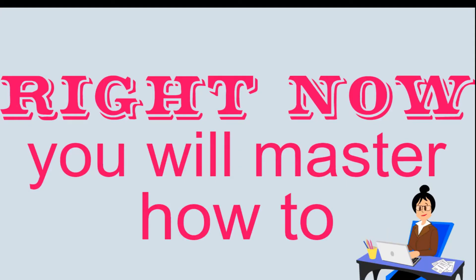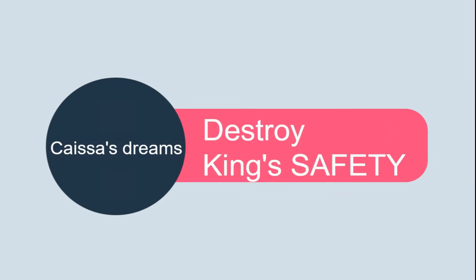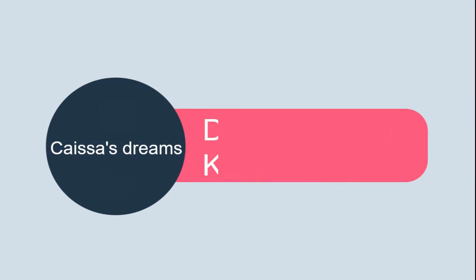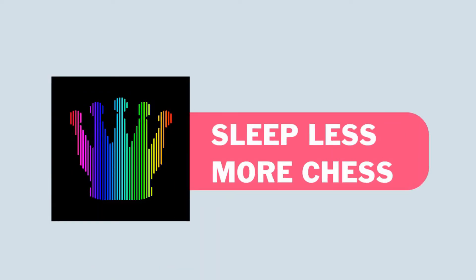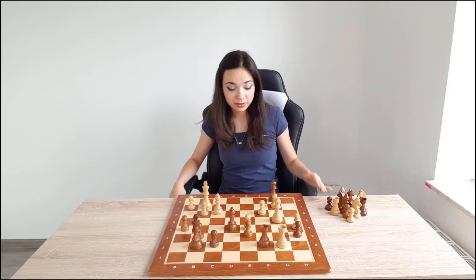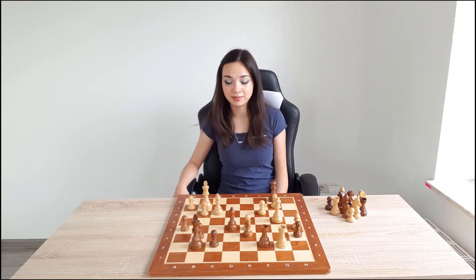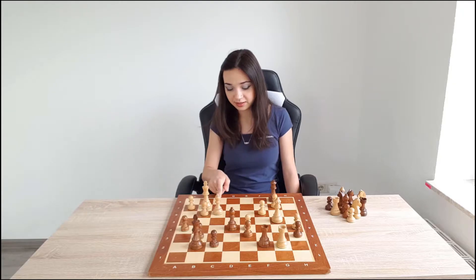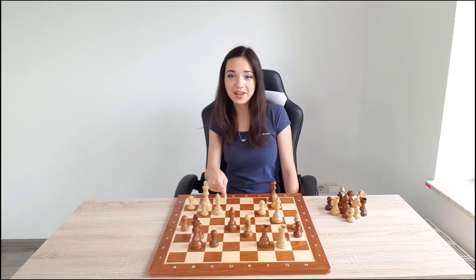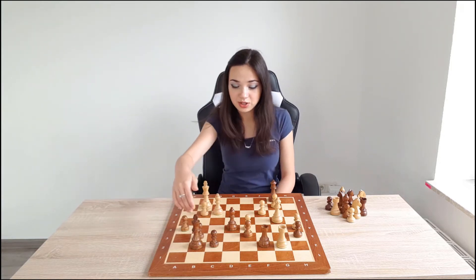Hello everybody and welcome to a new video. When you see that you have queens on the board, that means that king safety is important. What do you think — which king is safer? If you see that white is missing a pawn on f2, then you can say that he is worse, and black has a good shelter.